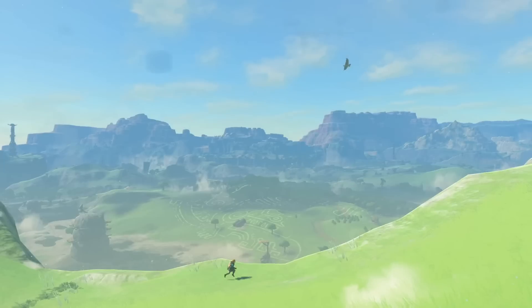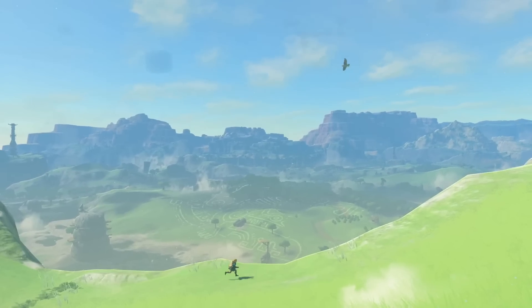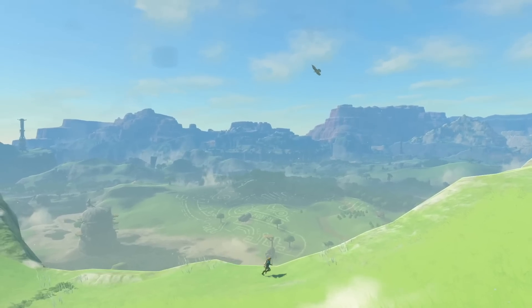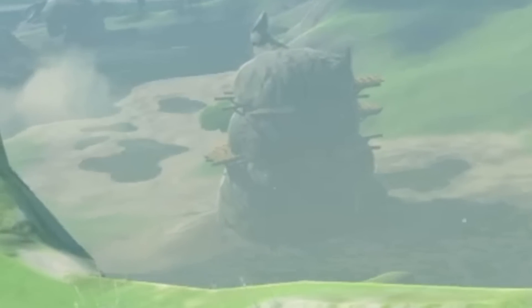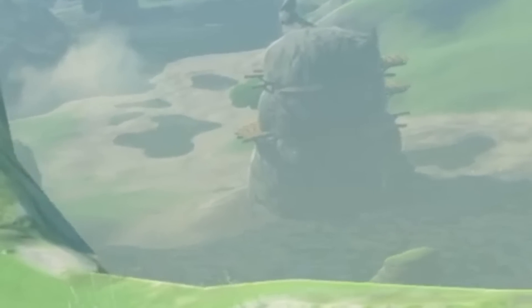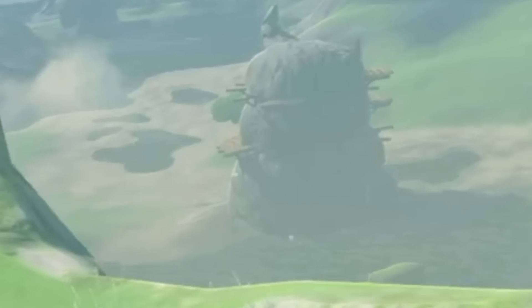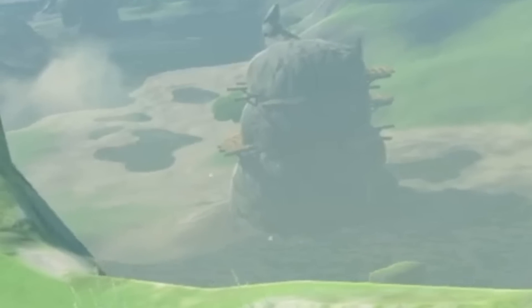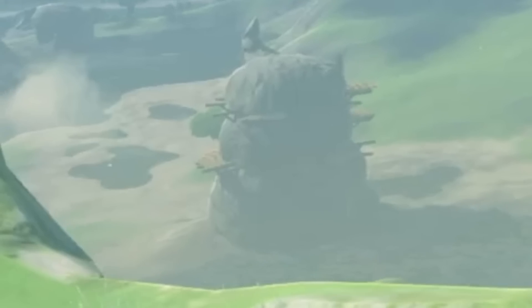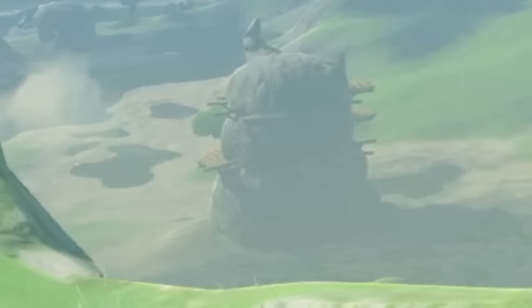Link runs by yet another field with a giant symbol — my most wanted answered question is what these symbols do. There's also a giant rock structure with different platforms leading to the top that looks new, possibly an enemy camp with taller skull-horns instead of the small skeleton setups we saw before. It also looks like some of the water in this area might be drained — maybe Ganondorf's actions drained the water, which could be why we get into new underground networks.